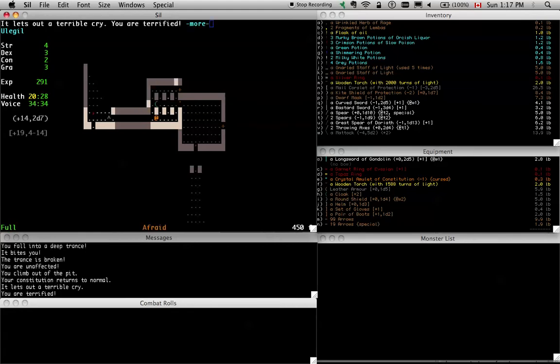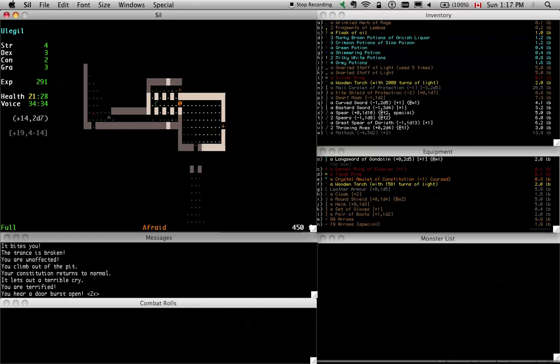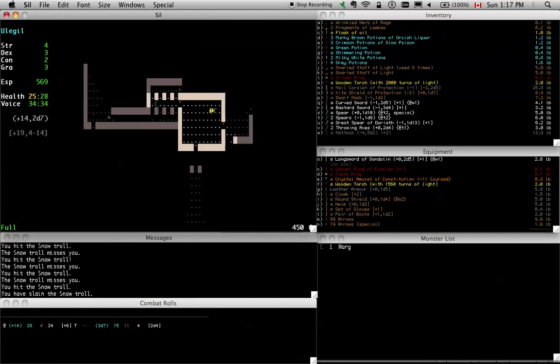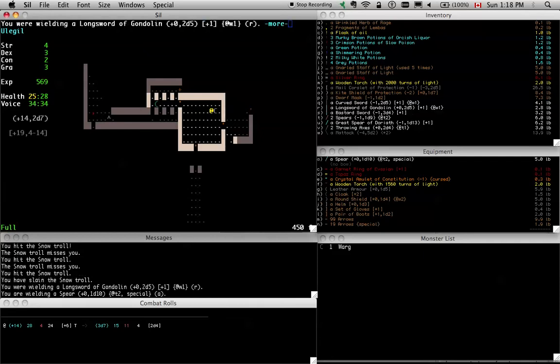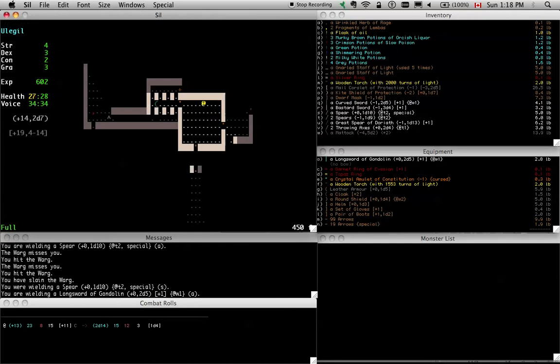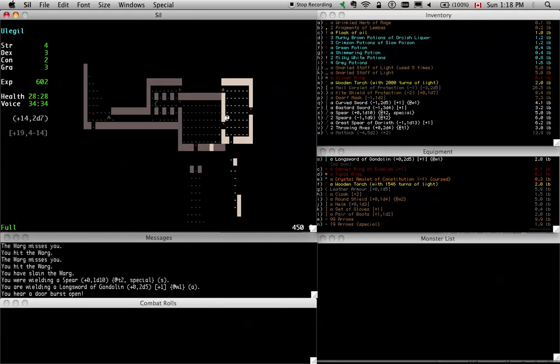I'm going to bring this guy out into a lit room, if he's smart enough to follow. He may have gone unwary, but I don't think horrors can go unwary. Basically what I wanted to do — a torch gives you crap for light radius, so I wanted to bring him out while one of my weapons was glowing, and then potentially use a staff of light to get enough light to see him. Once you see them, they're easy to kill. But if he's going to leave me alone, I'll leave him alone.